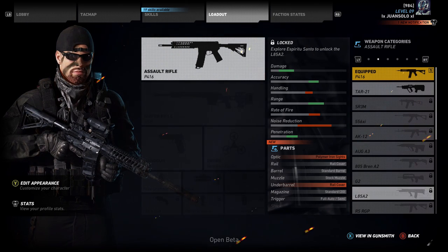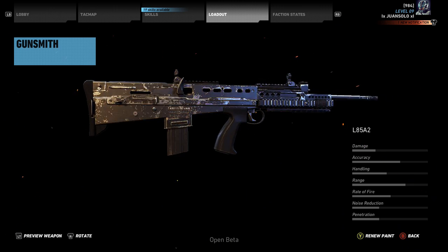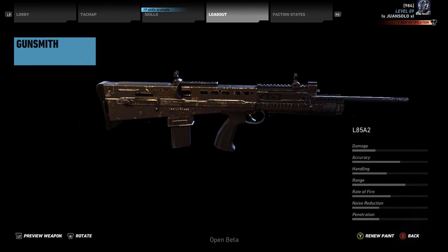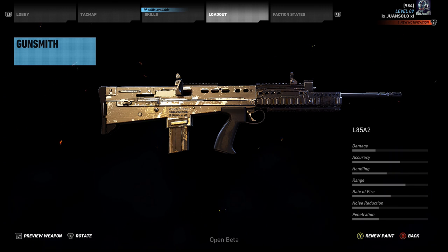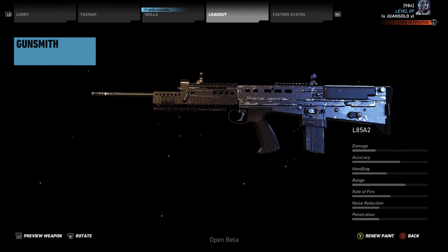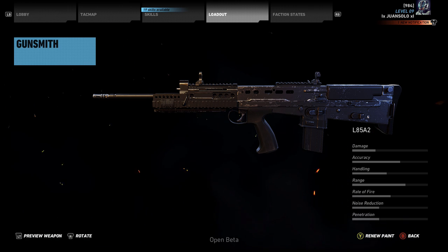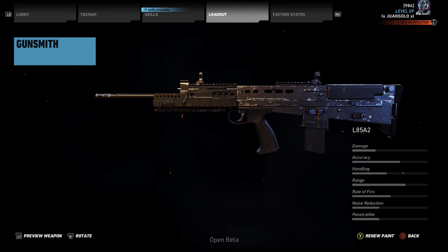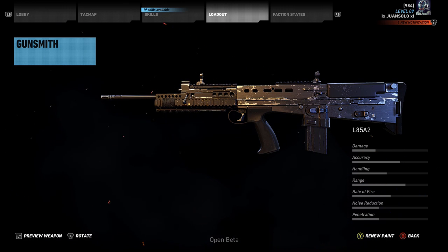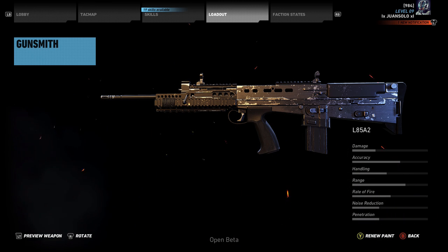Next we're going to be talking about the L85A2. Personally, I think this is a light machine gun, but it's classified as an assault rifle in this game — every other game I've played has classified it as a light machine gun. It has very good damage for an assault rifle, decent accuracy, but not much in the handling department because it's so big and bulky. Range is very, very good though, which makes this a weapon that's going to be really good at long range because of its decent accuracy and high range. Rate of fire is not so much, but at long range you won't really need that.